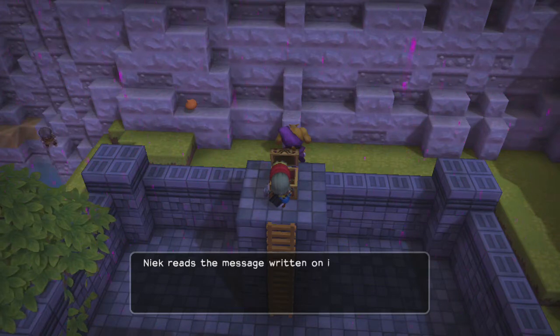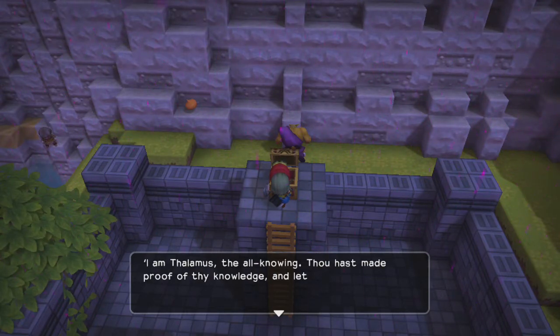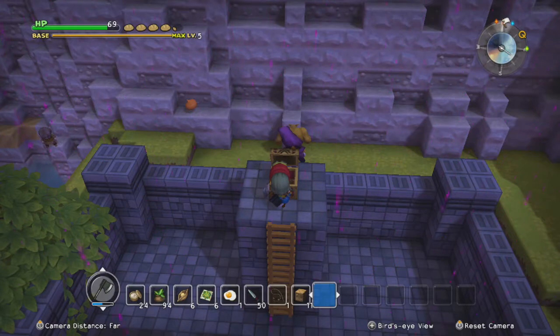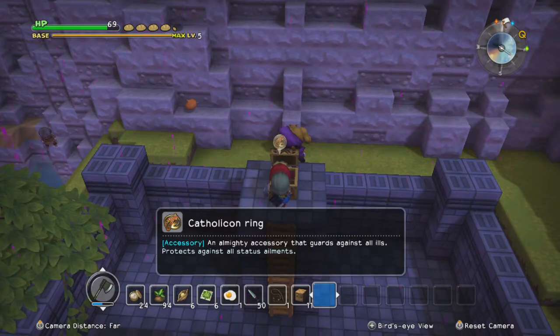But we also get a note in a chest. We learn how to make the catholicon ring - the recipe, how to make it ourselves. Not how to make the ring itself - we don't get the ring. But as you can see, it protects against all status ailments.